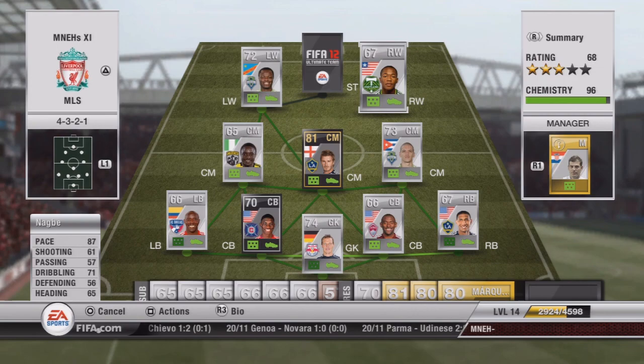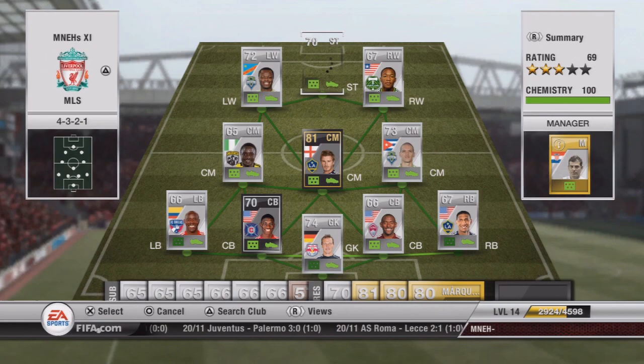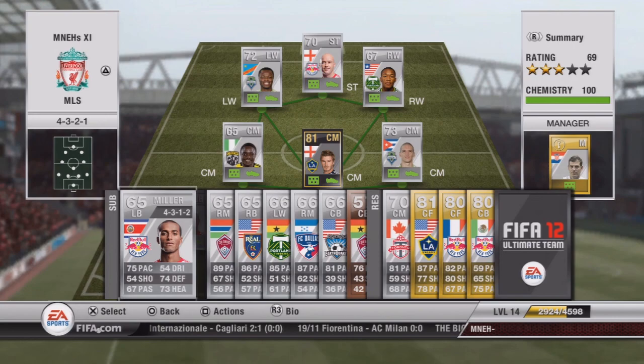Our right wing is a highly contested position in the MLS — I've got three options but the other two are right mids. The starter is Nagbe with 87 pace — not the fastest, but my favourite player. He's going to cost you about 250 to 1,000 coins. My absolute favourite player in this team is Luke Rogers with 88 pace — even though it says 66 shooting he's a much better player than that, costing about 3,000–4,000 coins and a 10 out of 10. The starting 11 price is roughly 73,250 coins.